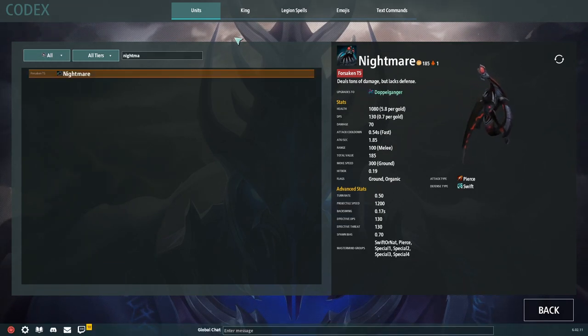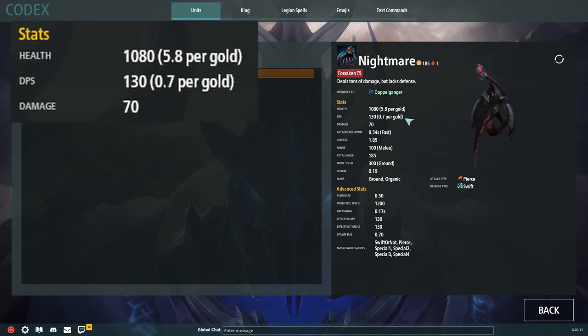It is also possible to open the Codex in-game by selecting any unit and clicking on the Fighters icon. The Codex stores a lot of useful information about units, King, Legion spells, and other topics. Let's take Nightmare as an example. After a short description, you can see the upgrade or the unit it upgraded from. Health, DPS, and damage show a short overview and where to position your units. Especially comparing HP per gold and DPS per gold with other units gives you an even deeper knowledge.